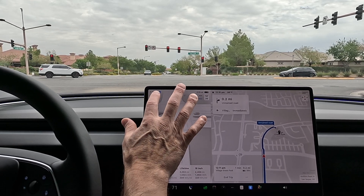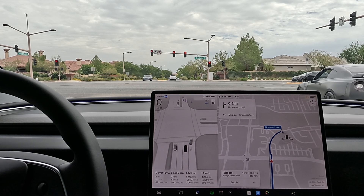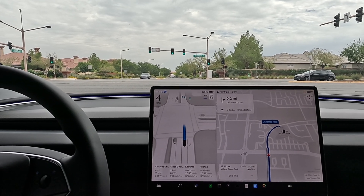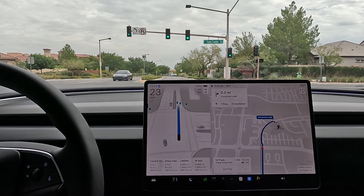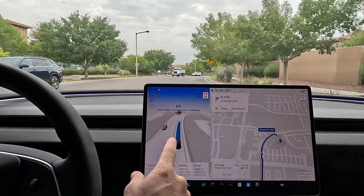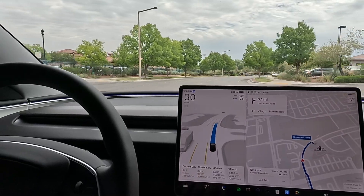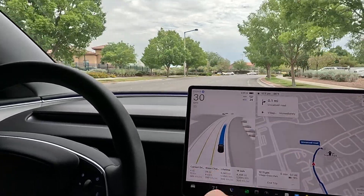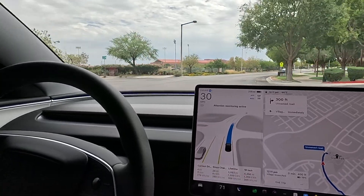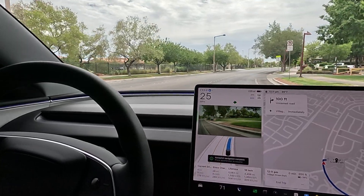I'm also wearing sunglasses, so we're not on the driver monitor attention. Let me go ahead and put on my regular glasses — it is cloudy enough of a day. So it's applied slight turning force to the wheel. I'm going to give it some torque on the wheel and we'll see when the light comes up — it should say 'attention monitoring available.' There it is: attention monitoring active. Perfect. So from now on, I'm going to try not to touch the steering wheel at all.